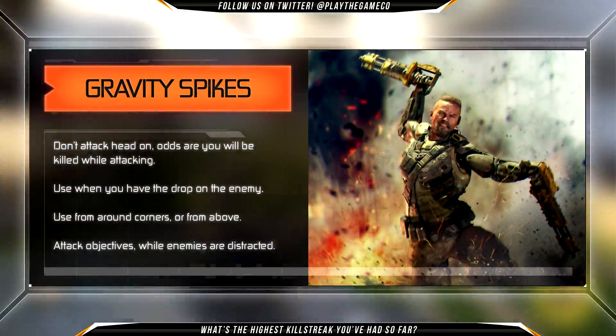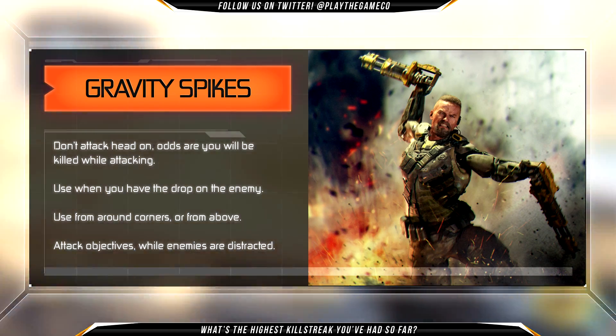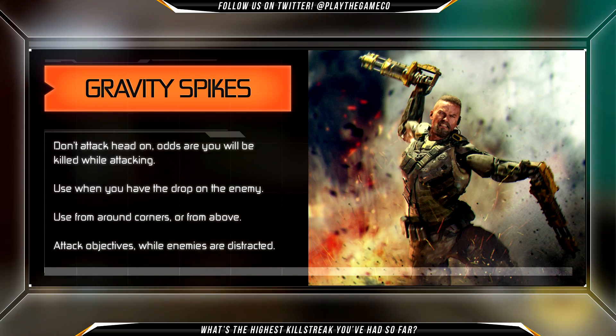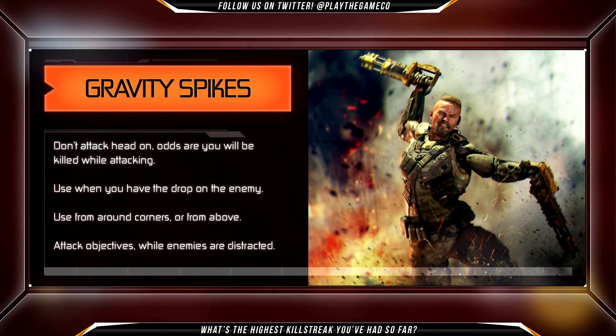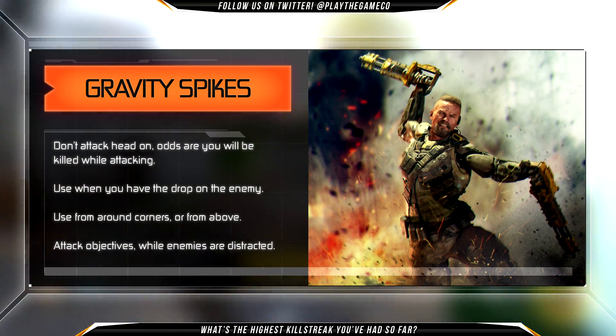You've got to really play it safe when you use these, so don't attack head on. Odds are you will be killed while attacking and you will lose charge of your Gravity Spikes, and then you'll have to wait for it to recharge again. Use them when your enemy doesn't know you're there, when you have the drop on them, and focus on enemies that are distracted.